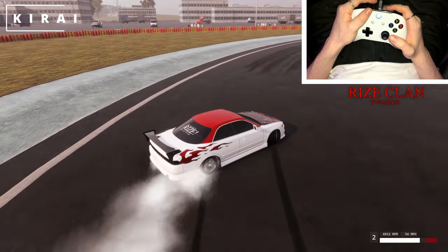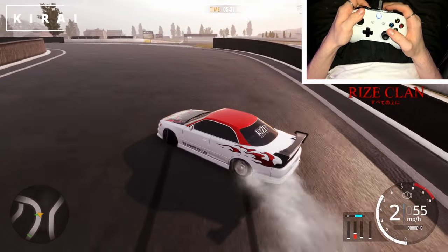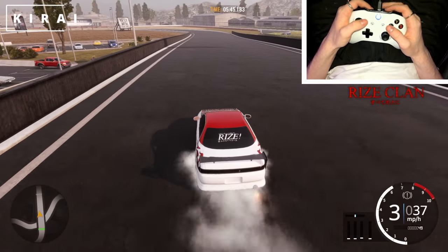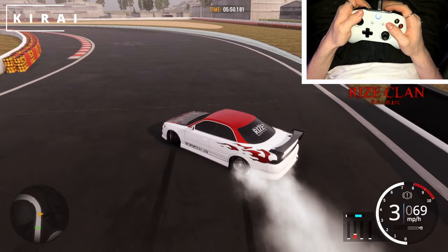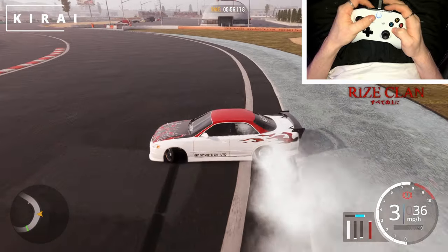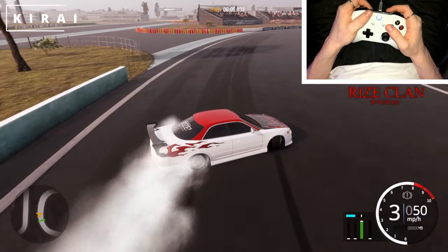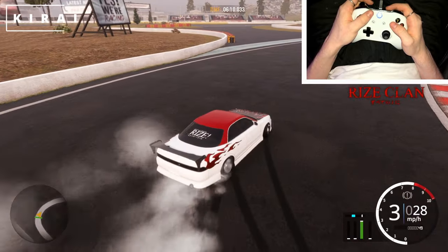It also depends on your tune and how much you have to move your analog stick before it spins out or how much angle you can get. With this car I know exactly how much angle I can get before I'll genuinely spin out. Throttle control helps with that too — you can get more angle than you'd expect if you just have throttle control. I have a lot of angle right here and usually I'd spin out, but since I'm using throttle control I'm able to keep it.